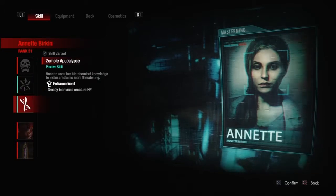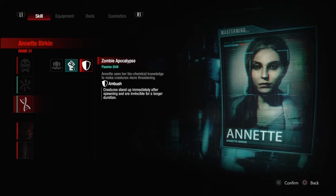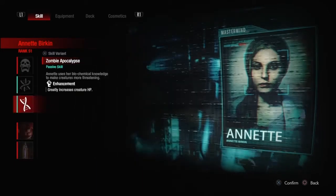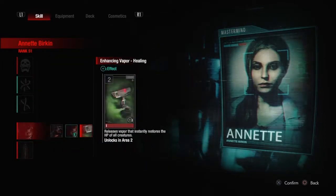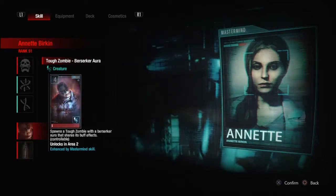The next one's a no-brainer. We're going to use Enhancement because Ambush is counterproductive to what we're trying to do, which is load a room up and wait for them to come to us, and Creature Efficiency is just unnecessary. Now for her first exclusive card we're going with Tough Zombie Berserker. Her Healing Vapor is great in just about every build except for this one because we're actually not using a Berserker Enhancer in our deck.